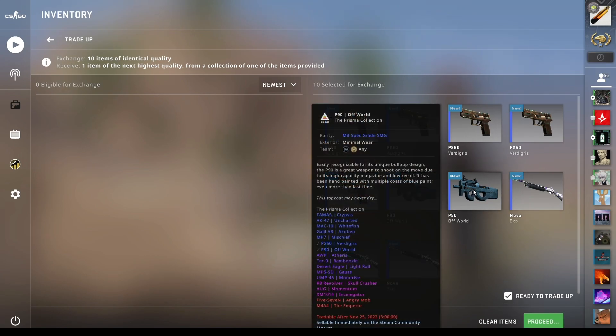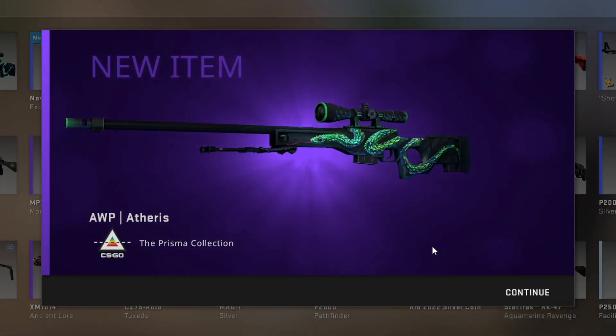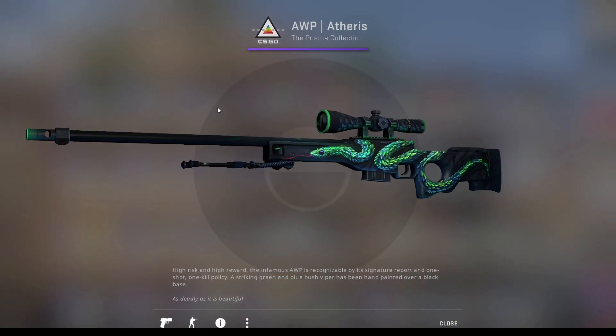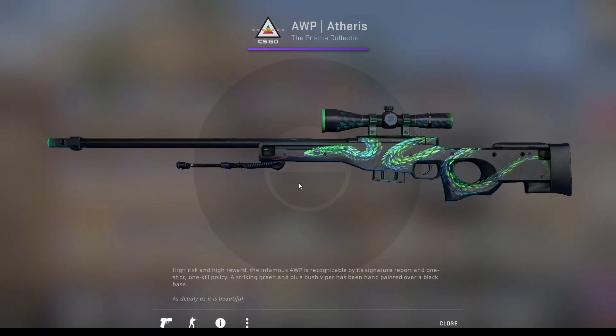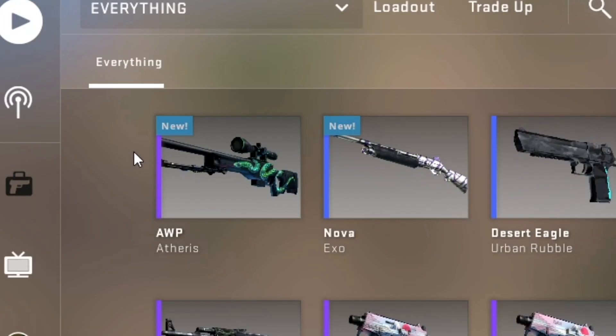Let's see if we can hit the first trade-up — an OP Etheris would be really nice. Three, two, one... oh wow! We're off to a good start: OP Etheris factory new from the first trade-up, 14%. That's pretty nice. This trade-up is not profitable overall, but we got the best outcome and that's big profit.